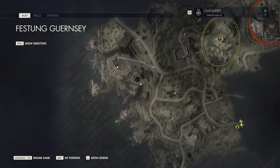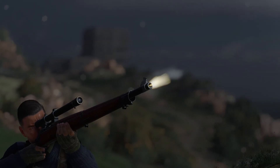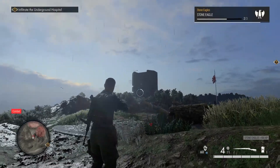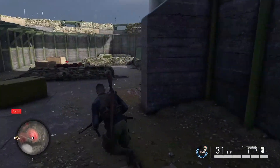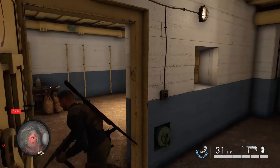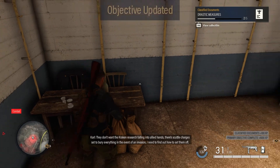Head north from this location to the next bunker facility. As you're getting there, aim at the top of it and you'll see there's a second stone eagle on top. Make sure you shoot that before you get there. Once you sneak around the back and get into the entrance, follow the path to get to the collectible right on the table in front of you.